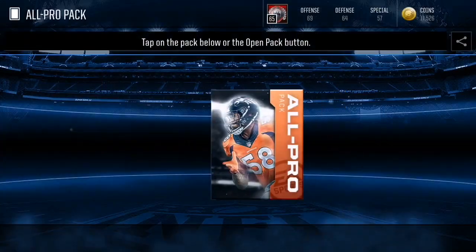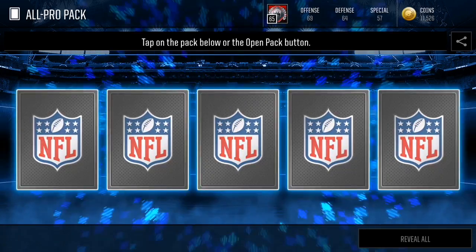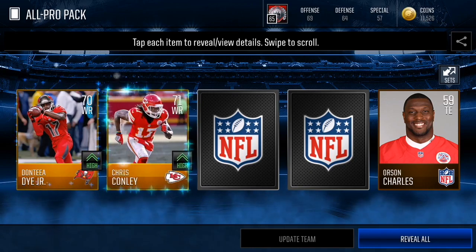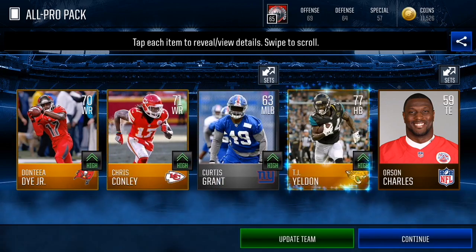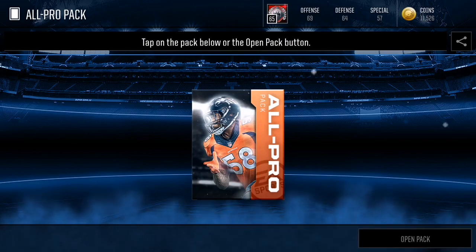We got Walt Aiken. Out of those pro packs we didn't pull anything good, but we have two All Pro packs for a chance at something really heat. Let's hold on to every card just to make sure. We got Chris Conley and TJ Yellin.